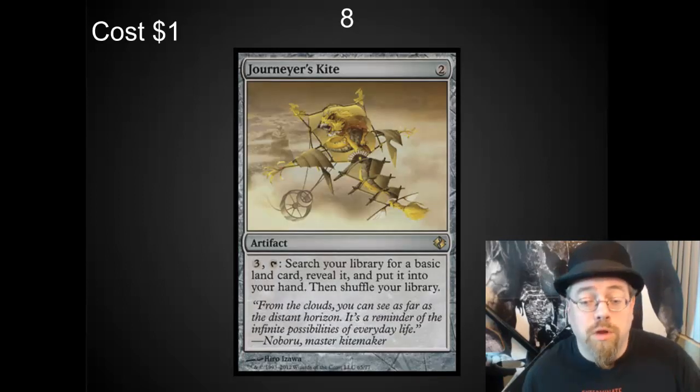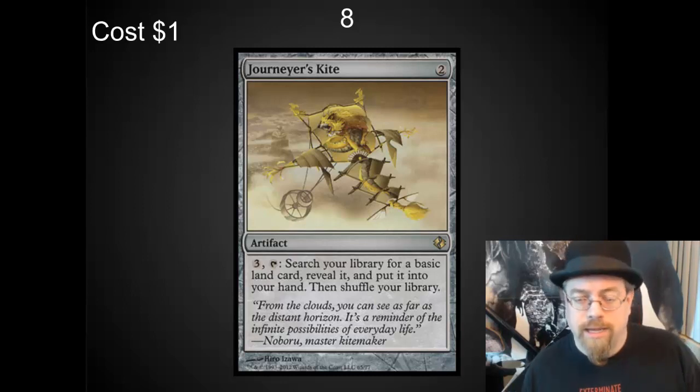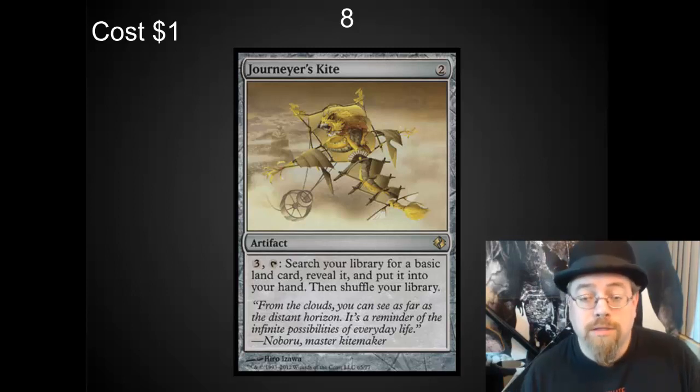Journeyer's Kite is another wonderful EDH card that's overlooked. It makes sure that you hit your land drop every turn, and it also gives you a shuffle effect — so you're thinning the lands out of your deck into your hand that you don't really want to draw, and then you're able to cast these larger spells. Also, if you combo this with some way to put cards back on top of your library, like Brainstorm, you could turn those lands into real cards. Wonderful card.